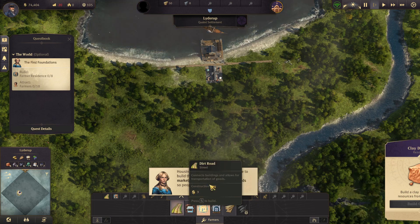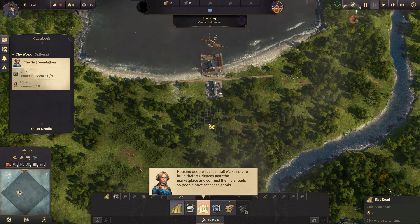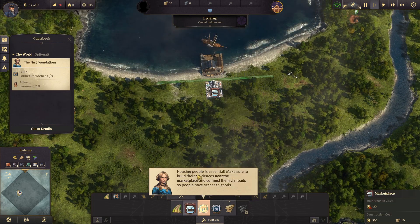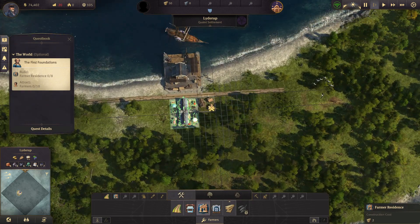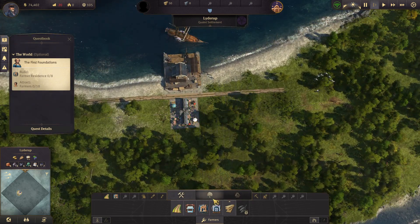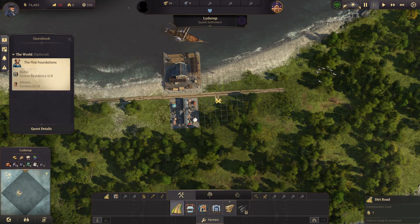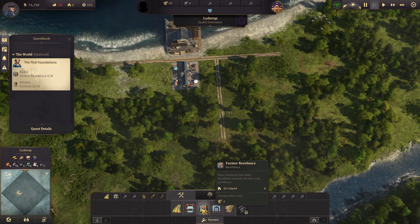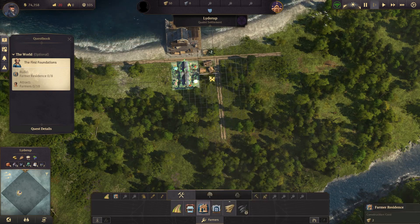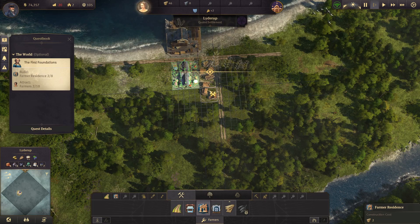Alright, we need housing. Let me build — hang on, first how big are the houses? They're smallish, they take up three tiles. So let's just build some road back here like this, and then we can build some residences along here. We reached a new milestone: Age of Agriculture. Can you get off the screen? I'd really like to see what I'm doing.